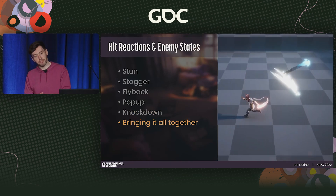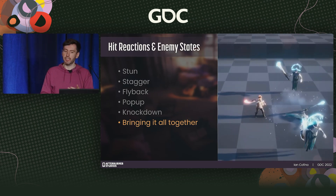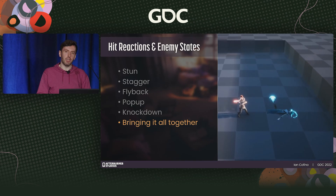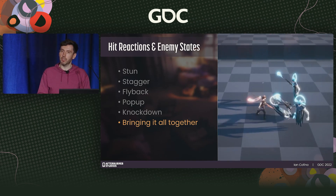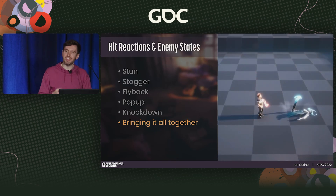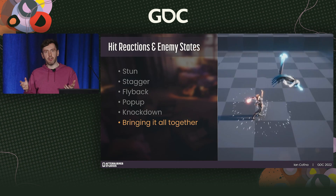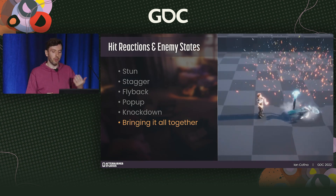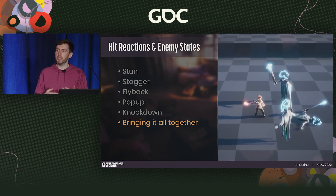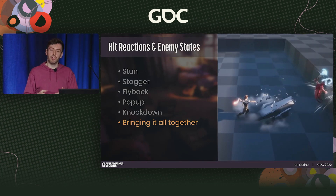As another example of layering systems, after we created base hit states, we added additional utility to key states. With flyback, enemies in the way would take damage when the hit enemy collided with them, and when the hit enemy collided with the wall, they'd take additional damage and rebound. For pop-up, each juggled hit increased the damage received when the enemy made contact with the ground. For knockdown, enemies in the surrounding area received splash damage and got pushed aside. This added depth without too much more complexity for the player, though it can be a large amount of work.